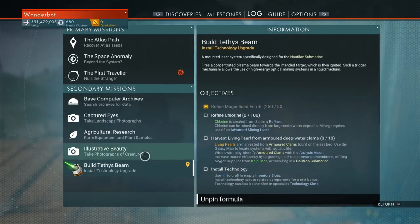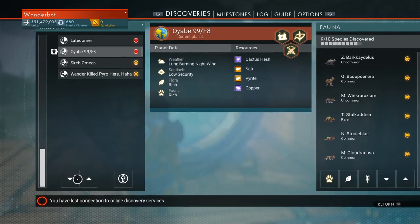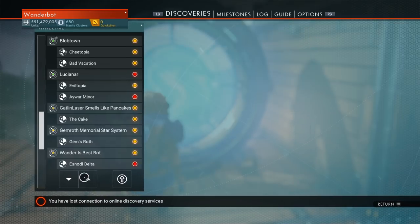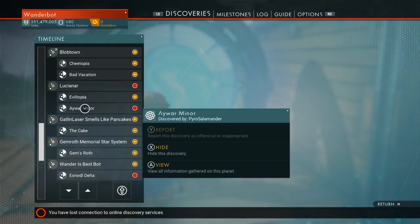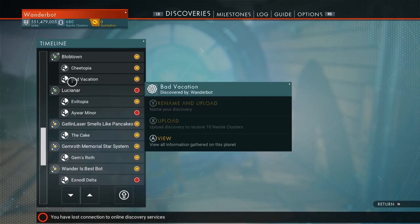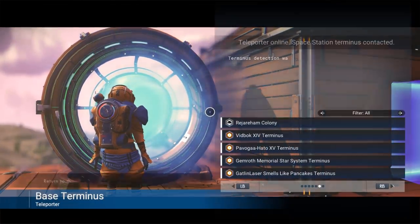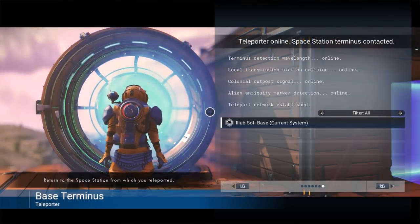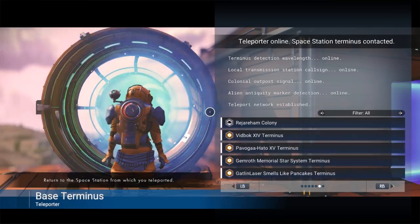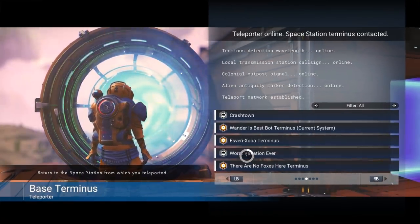We don't care about these — we want to go back to Discoveries. I've lost connection to the Discovery Surfaces. Which one is Bad Vacation? Bad Vacation's in Blob Town. So we just want to go to Blob Town. Oh, Worst Vacation Ever — there we go.